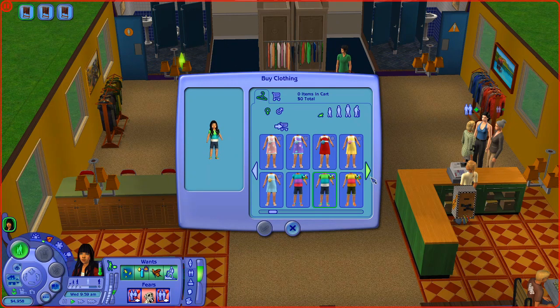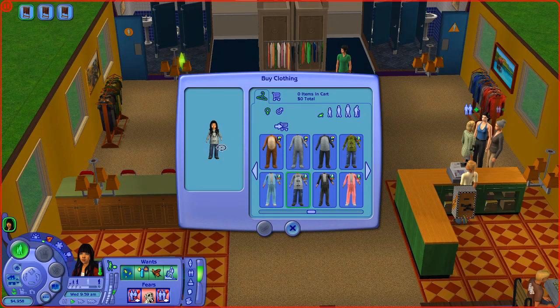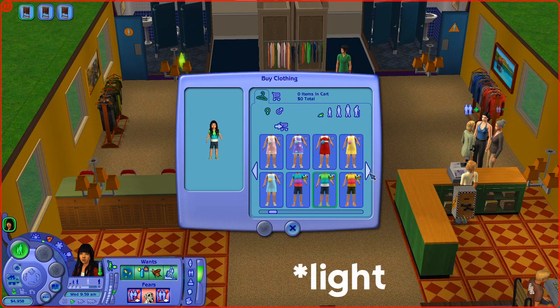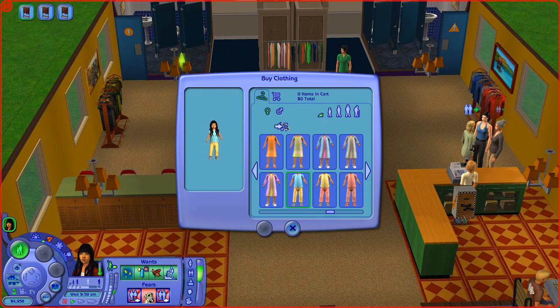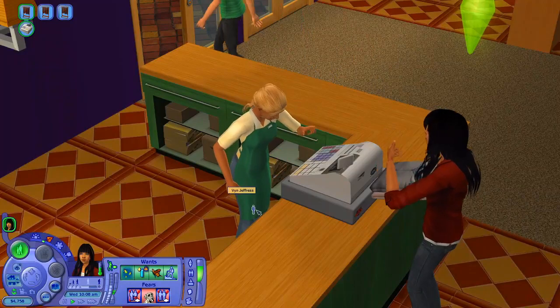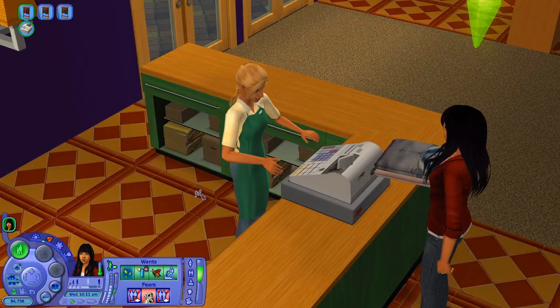We'll be going through the autumn and winter months, so I should find something a bit warmer. There's this sweet outfit with mittens, but I'd like something with green in it. I don't really like how big some of these are. I really like this one - it's cute, although it's not green. I think I'm going to go with this one for her everyday outfit, and then get the PJs, which is probably what we'll see her in the most.